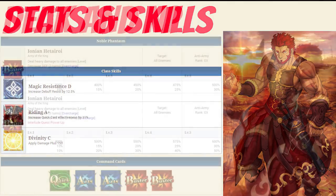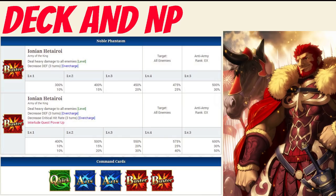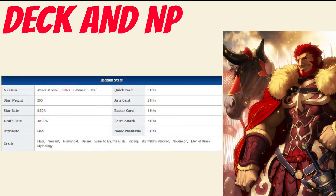Moving on to his deck and Noble Phantasm, Iskander has a balanced deck with Quick, Arts, Arts, Buster, Buster and a Buster Noble Phantasm. His Noble Phantasm is Ioni and Hitari, which deals heavy damage to all enemies with between 300-500% damage modifier depending on level, and decreases their defense for 3 turns between 10-30% depending on overcharge. This can be upgraded through an interlude, which will increase the damage modifier to between 400-600%, and adds the effect of decreasing critical hit rate for all enemies for 3 turns between 10-50% depending on overcharge. His quick card hits 3 times, his arts hits twice, his buster hits once, and his extra hits 6 times. He has a Noble Phantasm gain rate of 0.66% before his interlude and 0.86% after, and a star rate of 8.80%. This equates to bad Noble Phantasm gain unless he can Brave Chain, and slightly above average star gen if he Brave Chains, otherwise very low star gen.